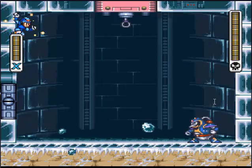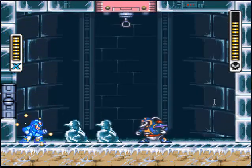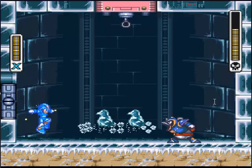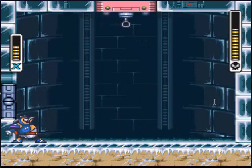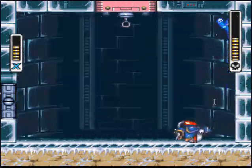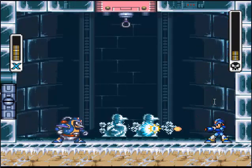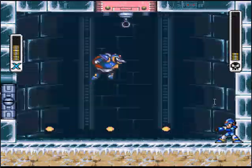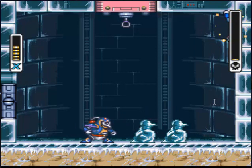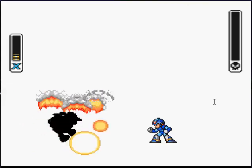So, Chill Penguin. Jump, just keep on hitting him until all of his health is down. He does a sliding attack — it's best to attack him there. I've beaten this I don't know how many times, so I'm just gonna keep firing at him. He has one health left, so be very cautious if you don't know what you're doing. There you go — there's Chill Penguin for you.